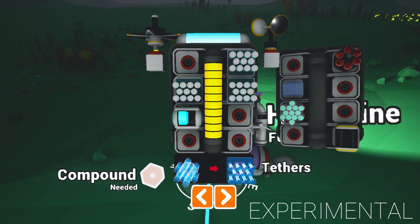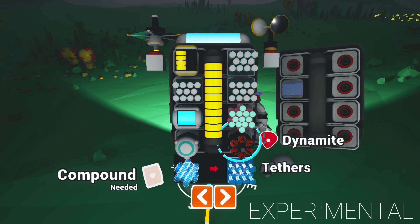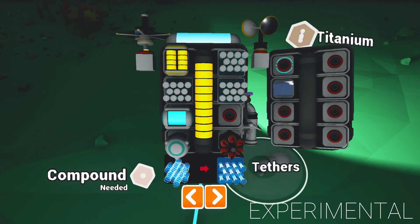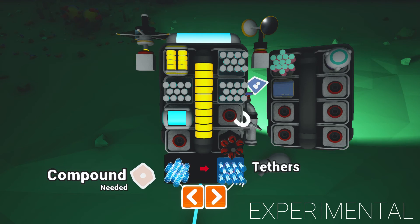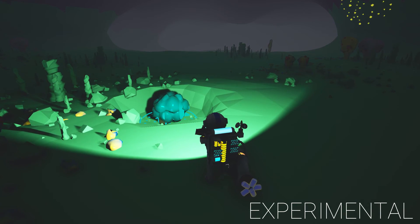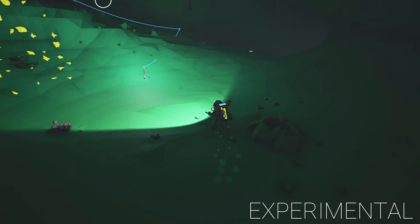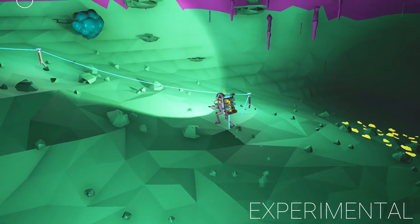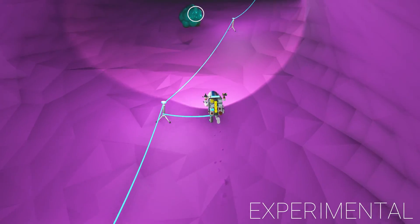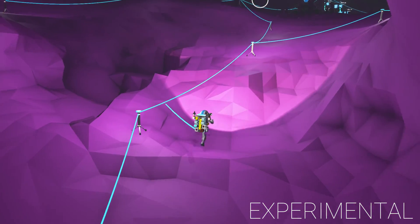I got an oxygen tank, a battery, some titanium, and some dynamite. There's also some unknown compound — let's leave these here and come back for them. I'll keep the dynamite on me because we're going to be using that. Let's take this back — it's a bit of a run but this blob of goo looks rare. I don't recognize this as a common one. What do you think — 50/50 it's research?